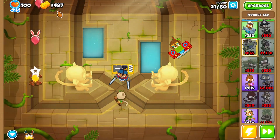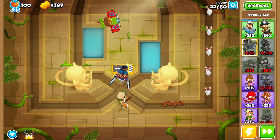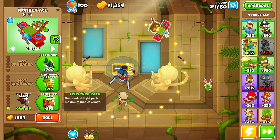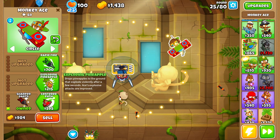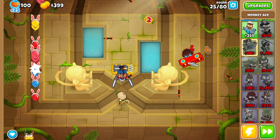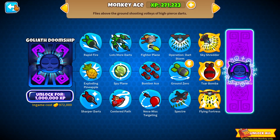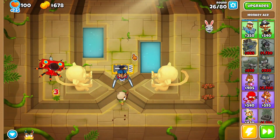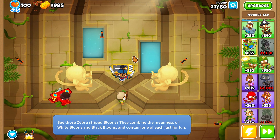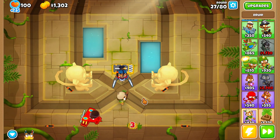It literally decimates everything. Now all you gotta do is wait for the center path. There's a camo balloon — I'll just buy Spy Plane. You can easily go for the top path, like 1-2-0 or 4, if you want. Right now I just feel like going for pineapples because it's so sunny out here — I need some pineapples.